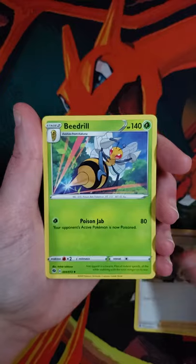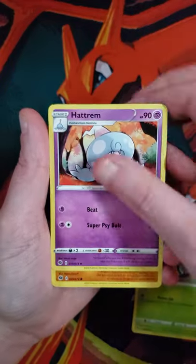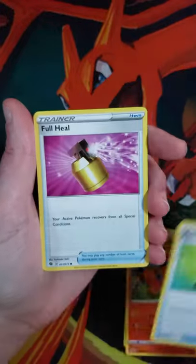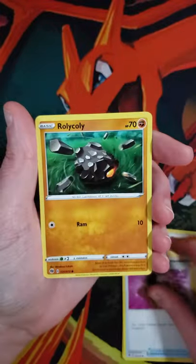a Hop, a Beedrill, Hatrim, Rockruff, Vulpix, Potion, Full Heal, and Roly Coly.